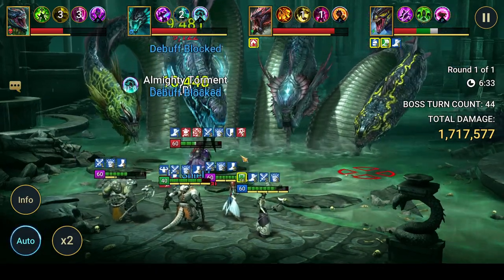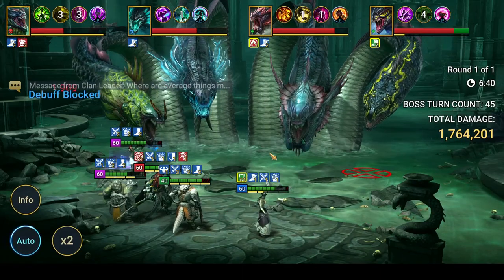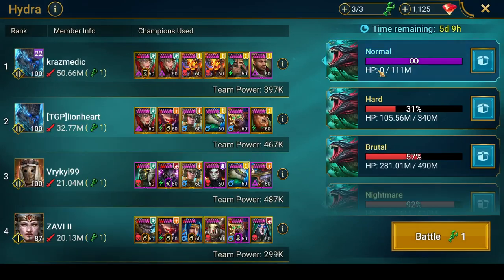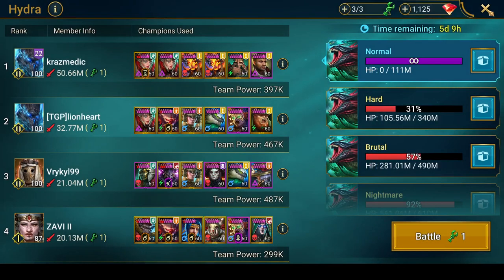The idea is: spread HP burns, keep everybody alive, and eventually you'll hit your bottom chest. Doing this every week — you definitely want to try to get into a clan that kills normal Hydra — you're going to get two to four Mithrala fragments per week. So 25 weeks minimum, up to 50 weeks maximum, but if you average about three a week that's around 33–34 weeks. I got mostly four fragments almost every week up until I was in the 80s.